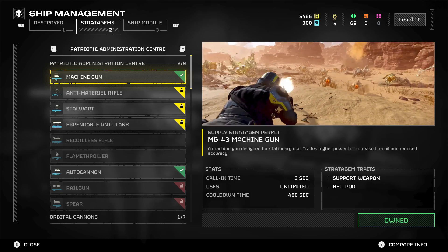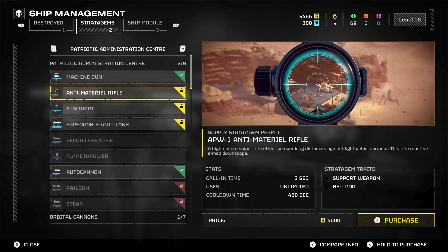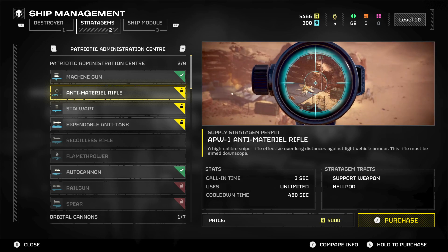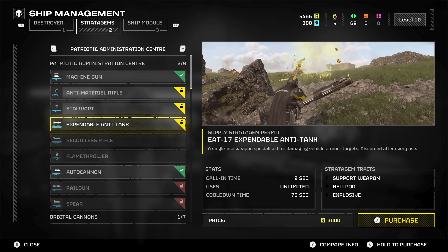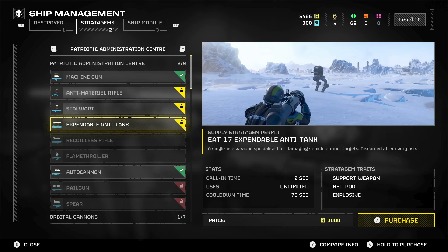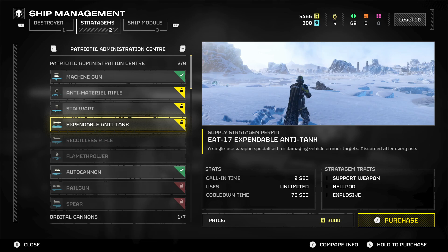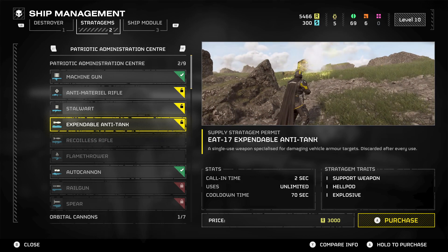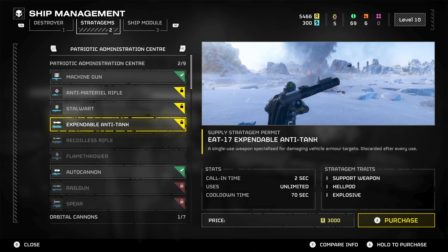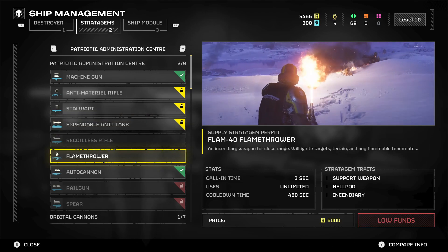Starting off under the Patriotic Admin Center, we have the Anti-Material Rifle. This is really good to use, especially against light and medium armored targets. Then next on the list we have the Expendable Anti-Tank. This is fantastic against the bots. The only problem is that it's discarded after every use. There was a Biospewer being shown — it's really good against those as well.